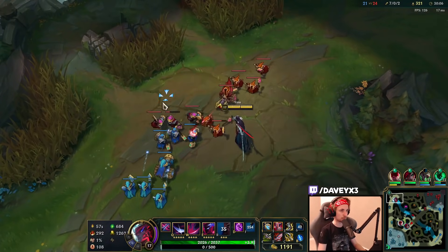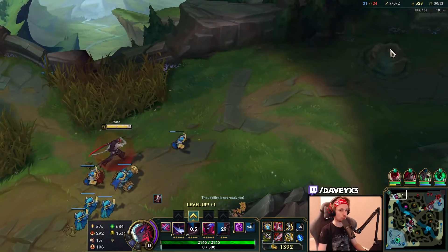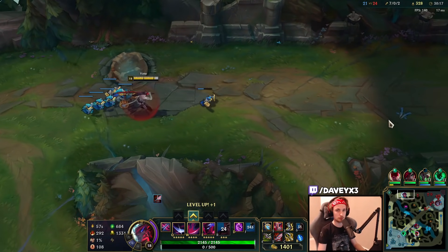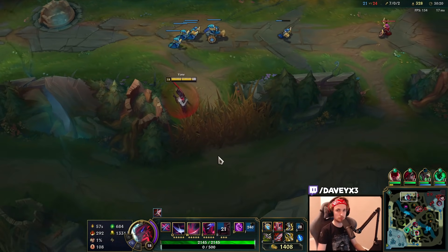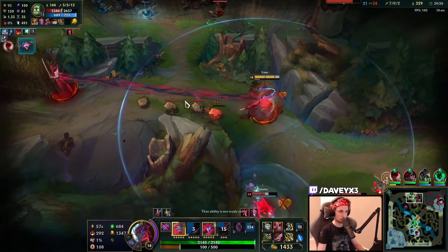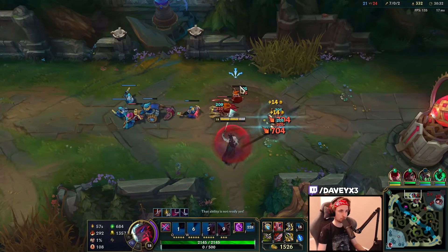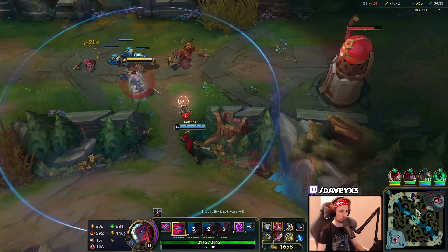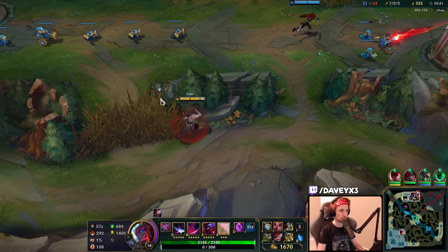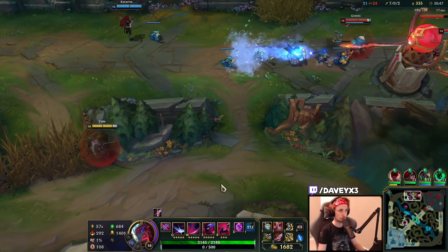If my team stays in mid lane and they force another fight against them, I think we have a fair chance to win - especially with bot lane being pushed in like this, we have the inhibitor already. Maybe we can try to one-hit them without needing the ultimate.